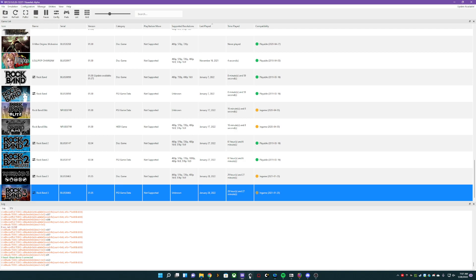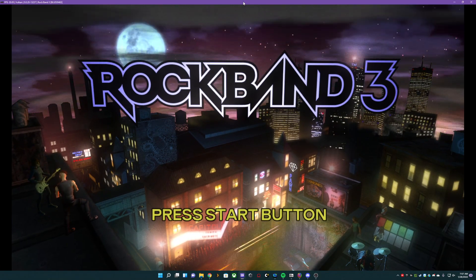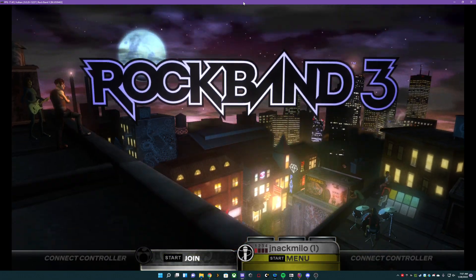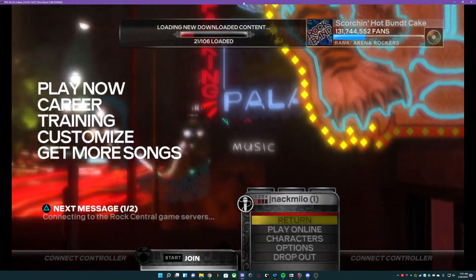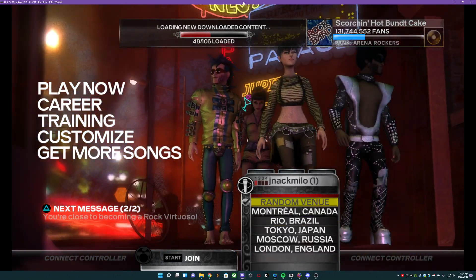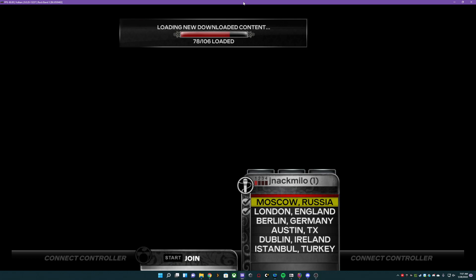Then we can just hit save. Let's go back into our game. I'm using my real controller now and I'm going to press start — it's going to say if you want to save progress. So we're going to set up everything before we bring in our all instruments. We're going to go into options, RB3 settings, and do venue setup. I like Moscow, Russia — it's a good one.